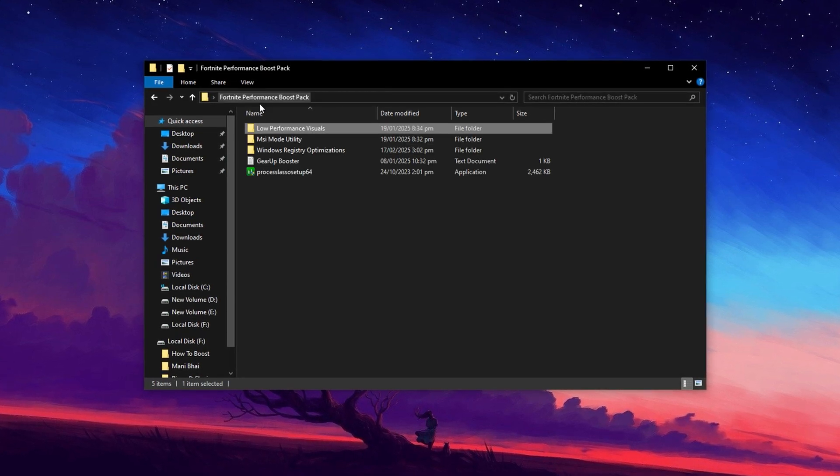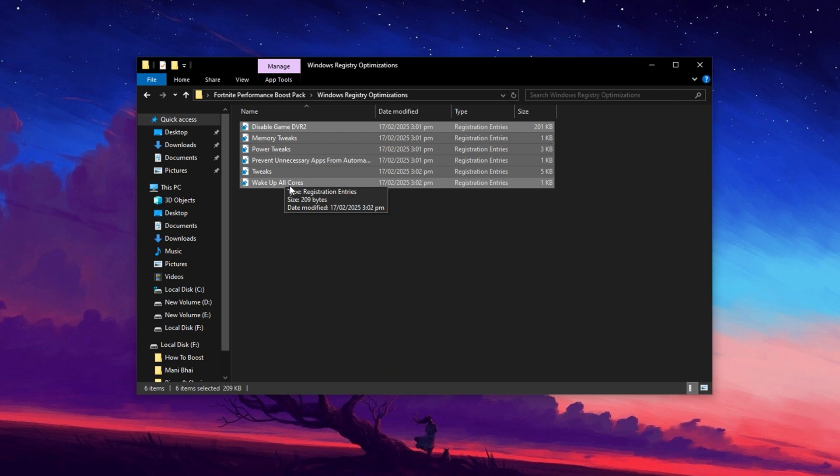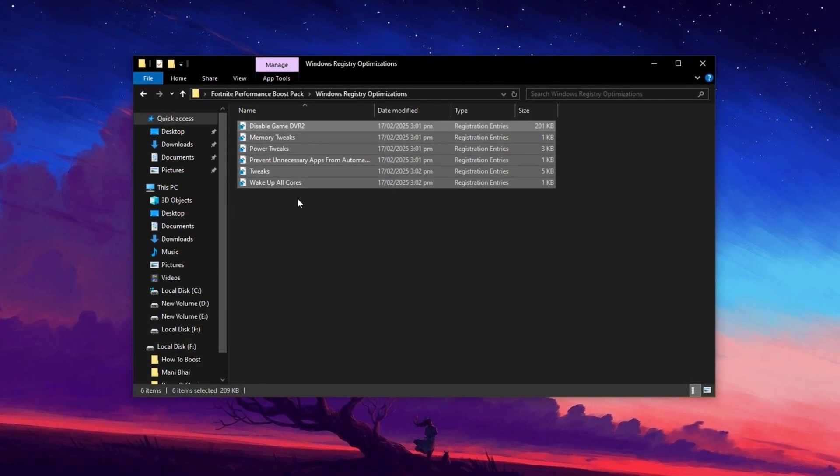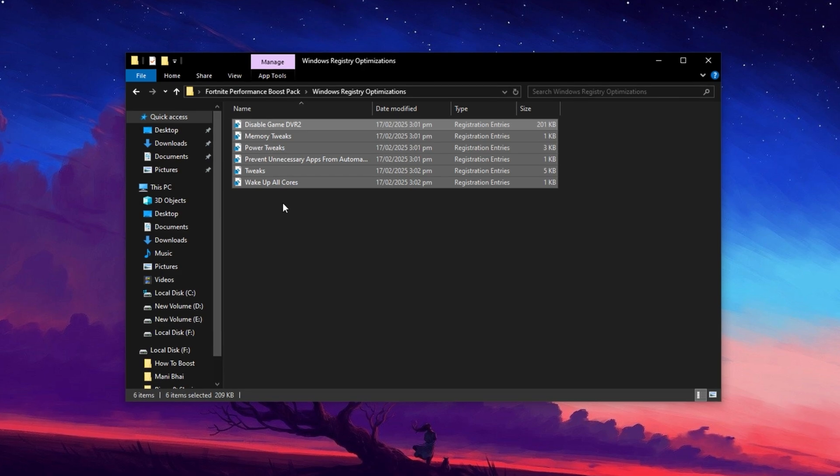Now go into the Windows Registry Optimization folder and install all these registry entries on your PC by double-clicking on each one. These registries save you the time of doing manual registry tweaks by going into Registry Editor.